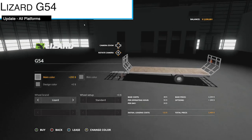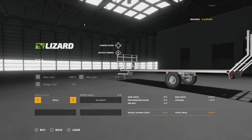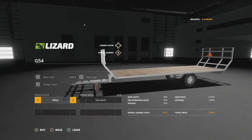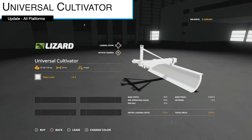Making our way into mod updates for today, for all platforms we have the Lizard G54. This is changelog version 1.3 — new Midas tires have been added. If you guys would like to buy this it's going to be nine slots for the first one and one slot for everyone after that.